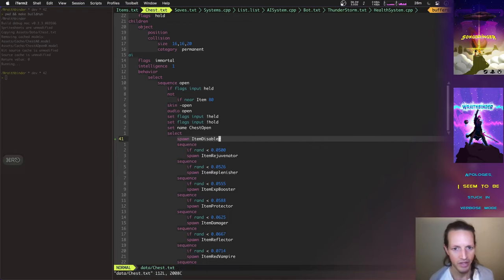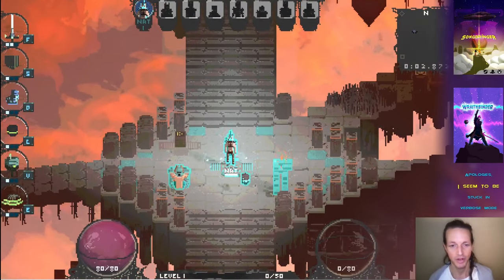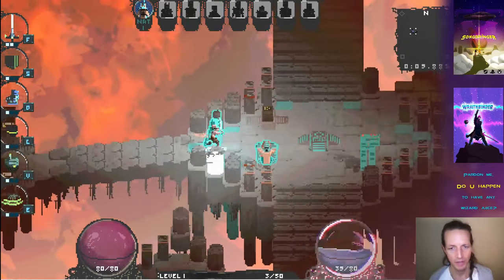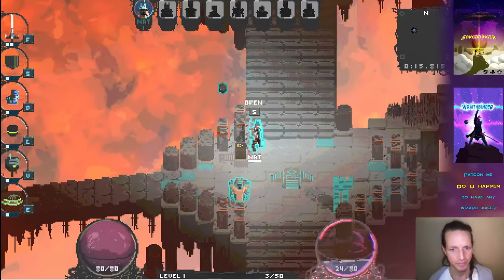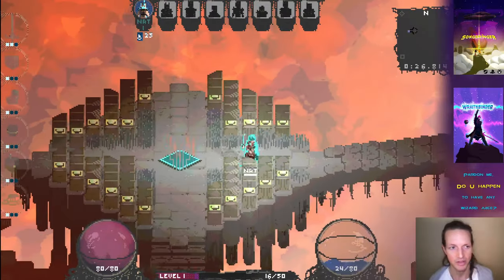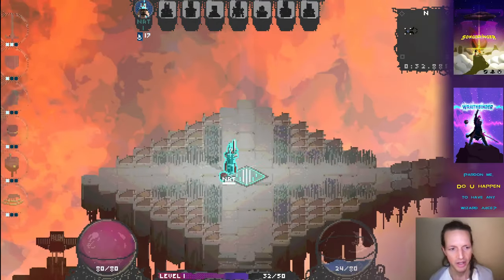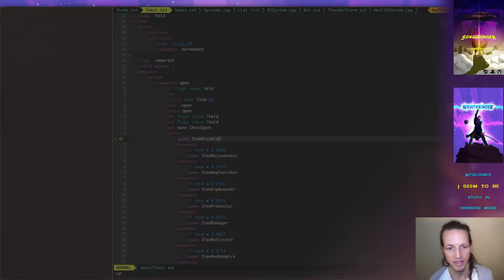The Disabler is another curse item. This one removes all of your abilities — for that duration, about 30 seconds, you can't use any of your abilities. I had the debug setting 'all abilities' turned on so I can use my boots and sword and all that, but after getting the Disabler I can't use anything. I can still move but I can't use any abilities, and you can see on the left side of the screen all my abilities have been semi-transparentized.